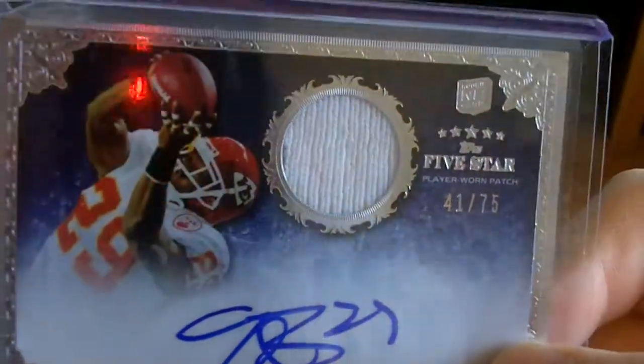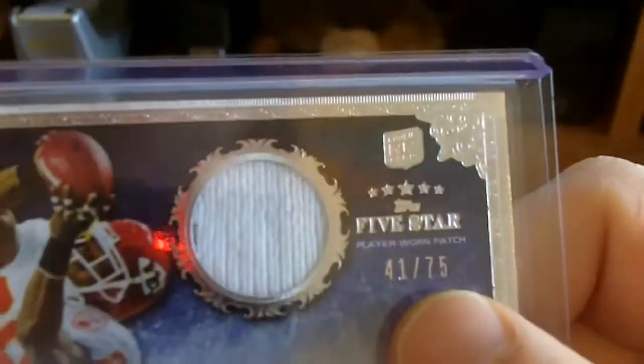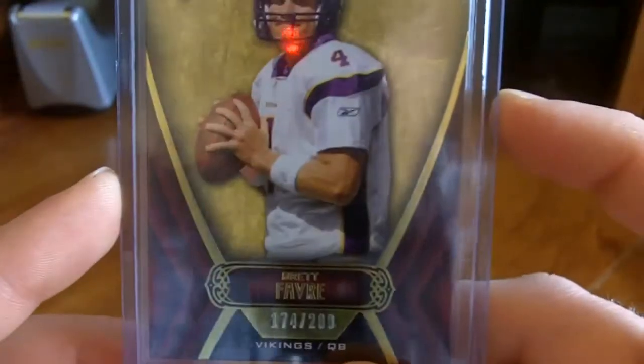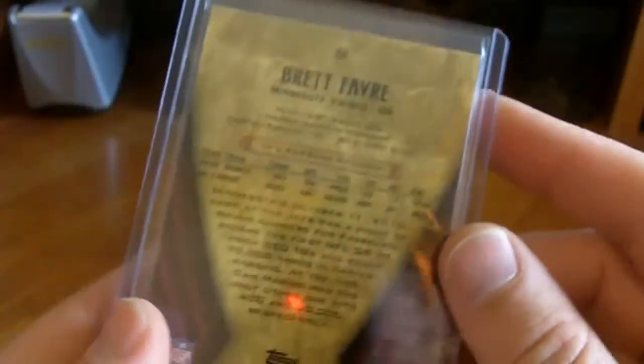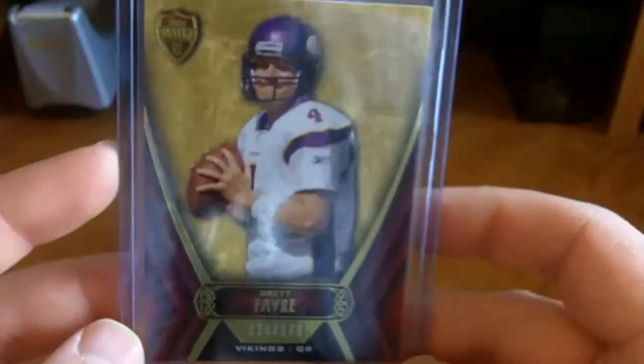It's a really nice Eric Berry — it's a one-colored patch on-card auto, 41 out of 75. Hard to see but there's actually a little bit of dirt, or some kind of stain — a couple little tiny stains in the middle — but pretty nice card. Then Chad threw in this Brett Favre base card for me. I asked him about that a while ago and he sent it off. I really appreciate that, Chad — didn't have to, but it is a Favre and it's my PC, so I appreciate it.